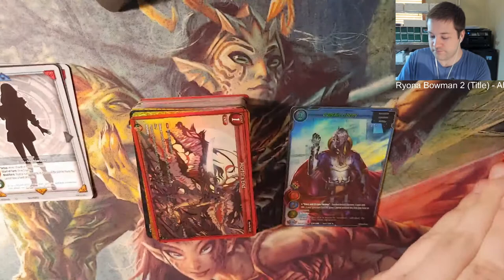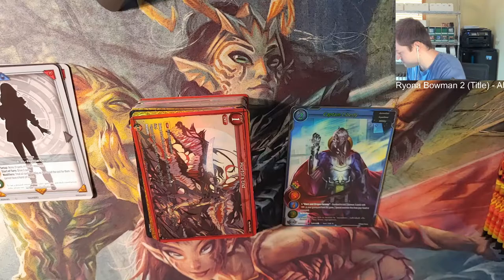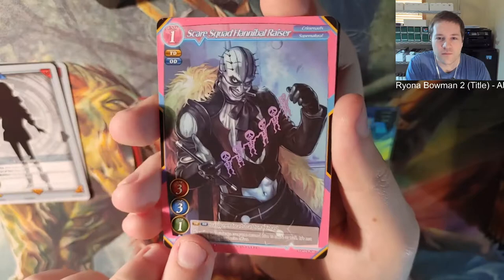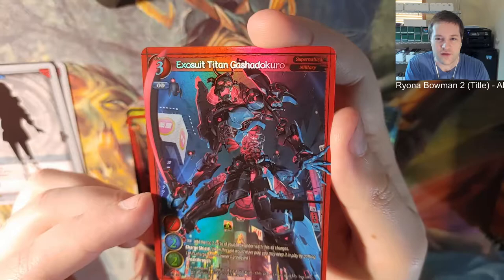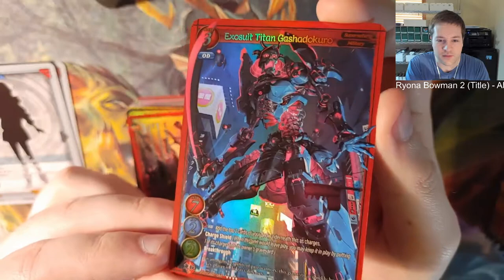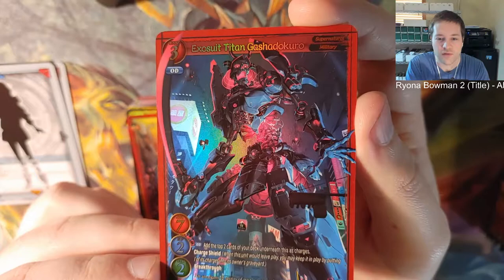Got this many left, still quite a few. Devour, Salmon again, Flesh Wound. Exosuit Titan Gashad Okoro - seven attack on that one but only 2 HP, kinda weak. And if you don't want it to leave play, you may keep it in play by putting one of its charges in its owner's graveyard - weird, it's like a shield. And we got Private Tally-Ho Dog foil.